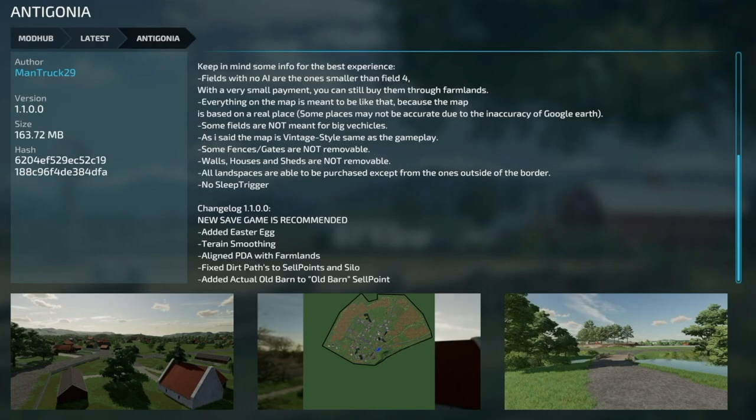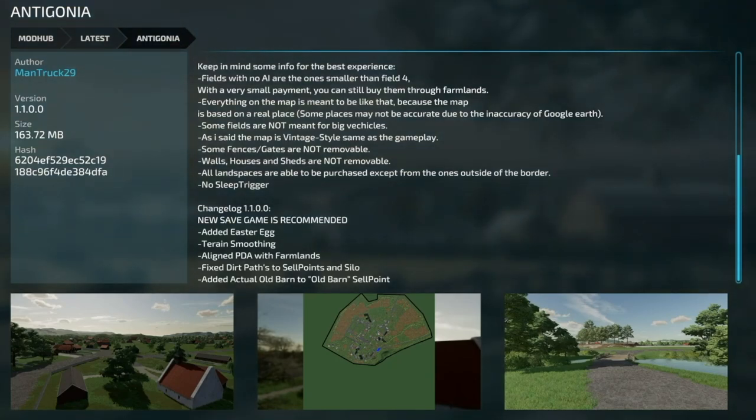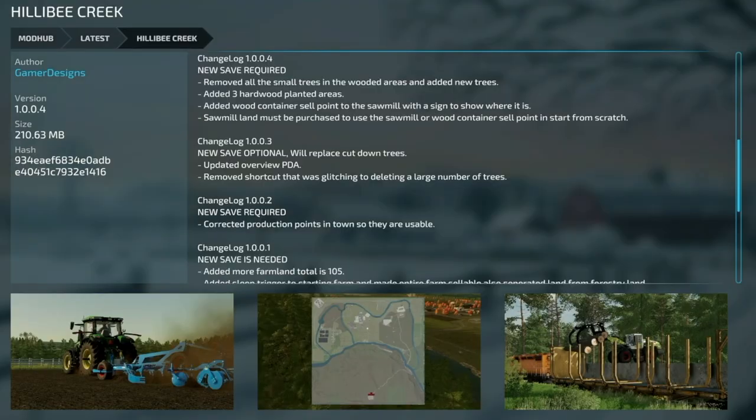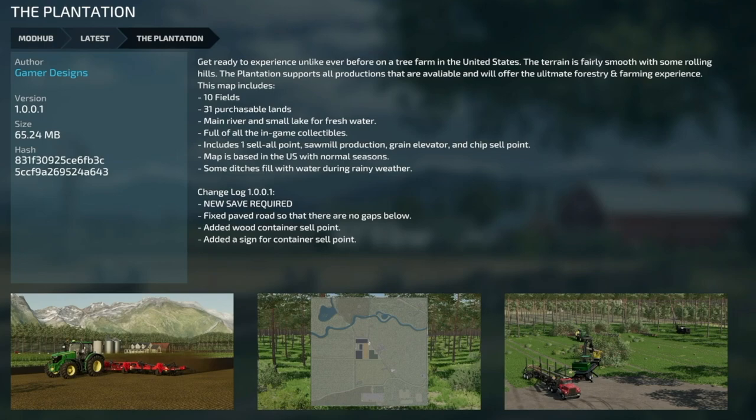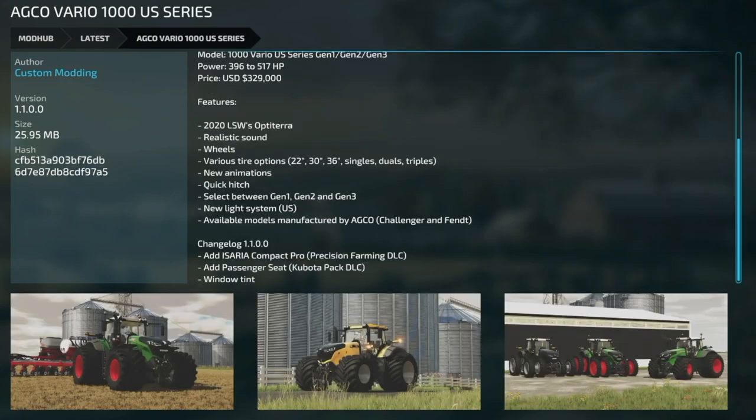Moving into mod updates for all platforms. The Antegonia Map version 1.1 — new save game recommended. Changes include Easter egg terrain smoothing, PDA alignment with farmlands, fixed dirt paths to sell points and silo, and an actual old barn added to the old barn sell point. Hillaby Creek version 1.004 — new save game required. Removed small trees in wooded areas, added new trees, added three hardwood planted areas, added a wooden container sell point to the sawmill with a sign. Sawmill land must be purchased to use. The Plantation from the same creator, Gamer Designs, version 1.001 — new save game required. Fixed paved road gaps, added a wood container sell point and sign.